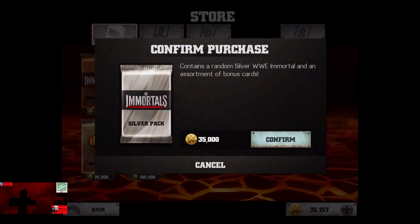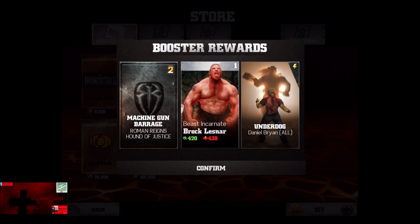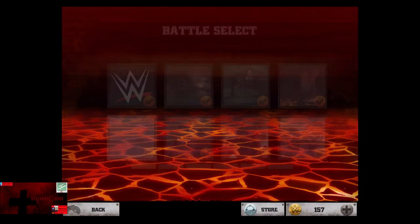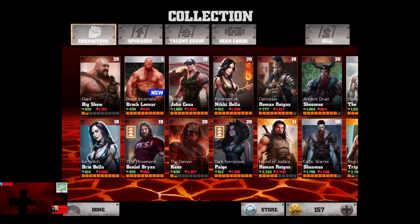We're going to go in the store — it contains a random silver WWE Immortal and an assortment of bonus cards. We're going to open up that Silver Booster Pack. Inside we receive a Beast Incarnate Brock Lesnar, Machine Gun Barrage, which is Roman Reigns' Path to Justice level 2 move, and Underdog, which is Daniel Bryan's Energy Boost.